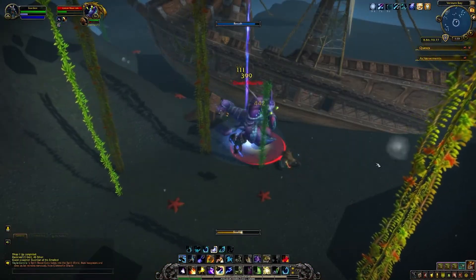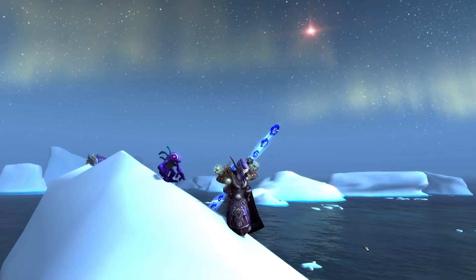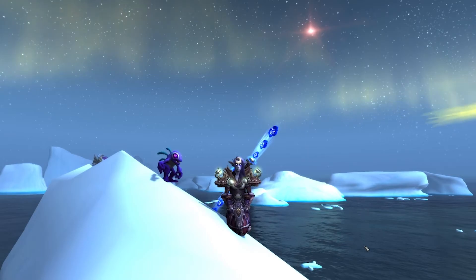Your final task has you kill a large crab, and once you've turned that in, you'll have your adorable purple baby Murloc named Glimmer.